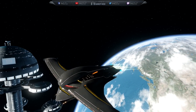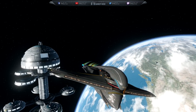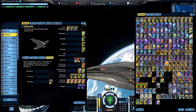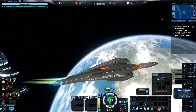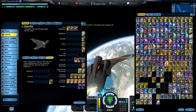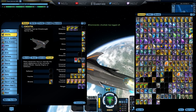That's 37 different vanity shield visuals in the game now — they really need to stop making new ones.